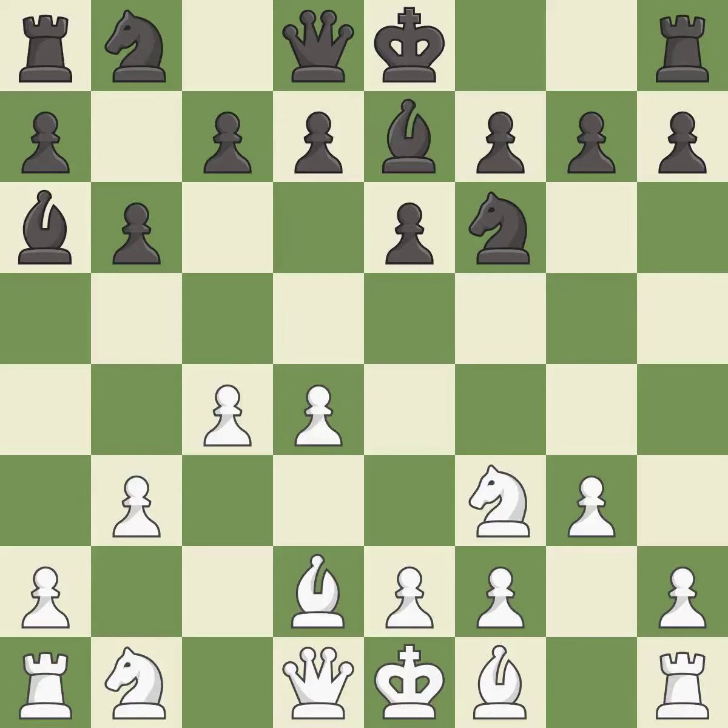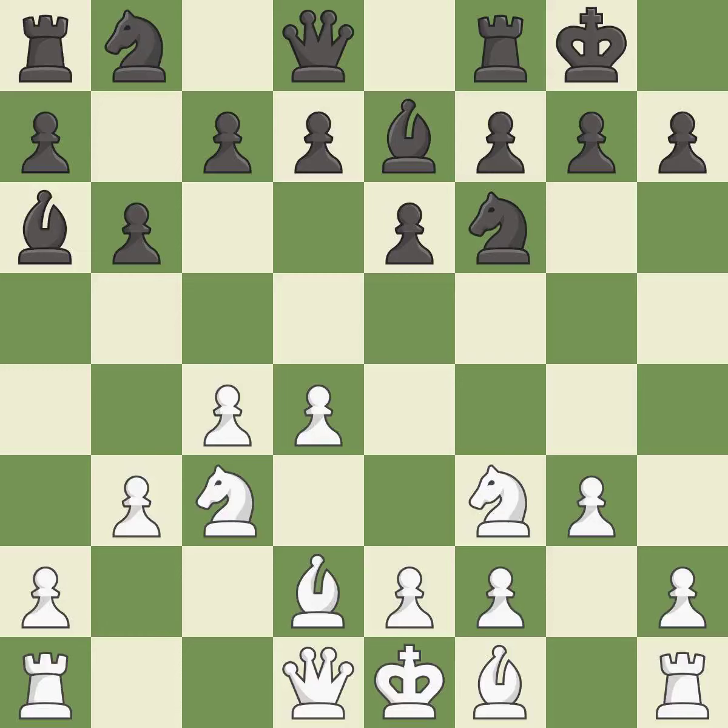Castling gets the king to a safer square, out of the center of the board, while also developing a rook. Castling kingside tends to be safer because the king is further from the center. This develops the bishop and gives it scope on the long diagonal. It is the last book move.